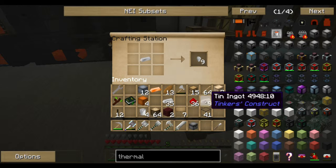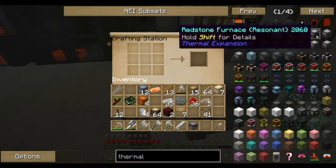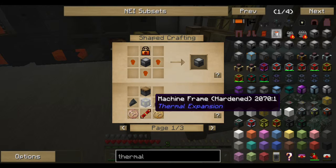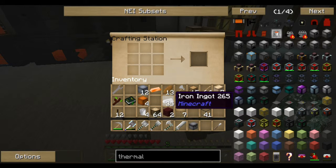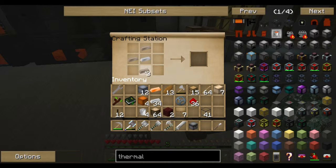So iron in the middle and four tin makes the tin gear. We're actually going to need two of these, because the pulverizer needs the gear also, so why not make that at the same time. So two tin gears.